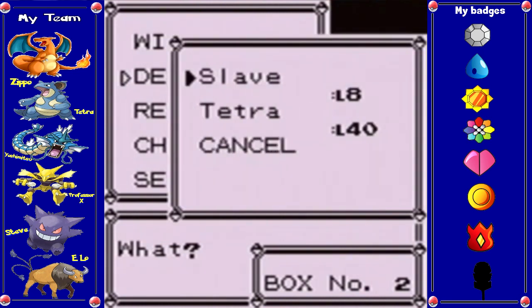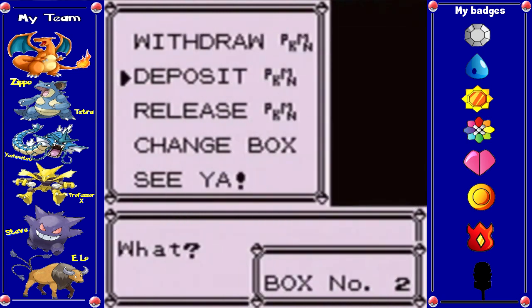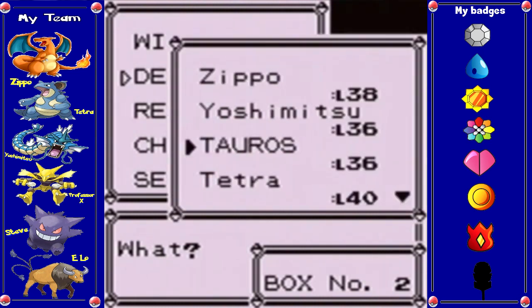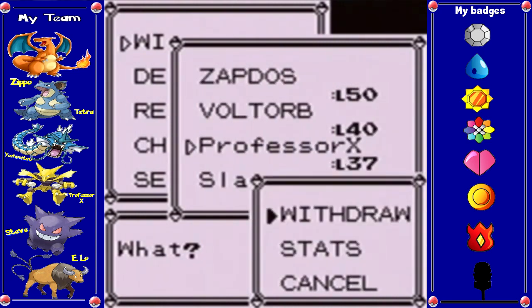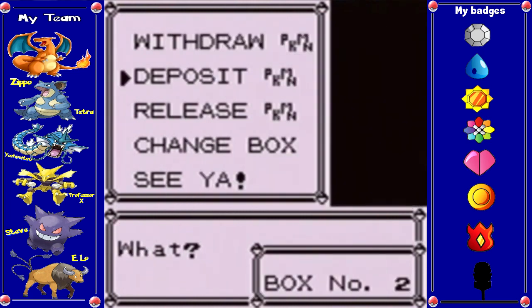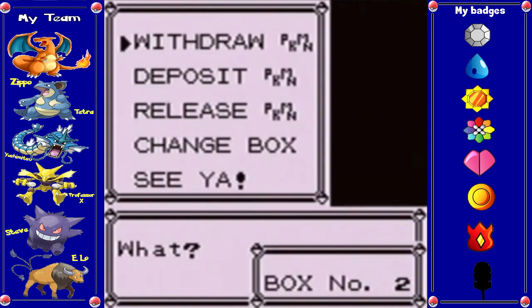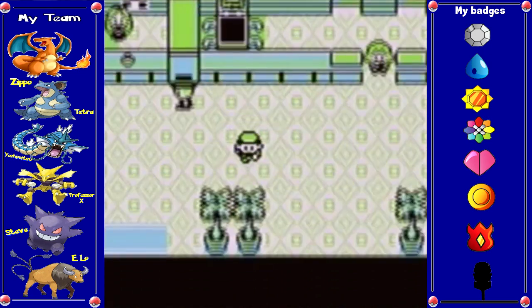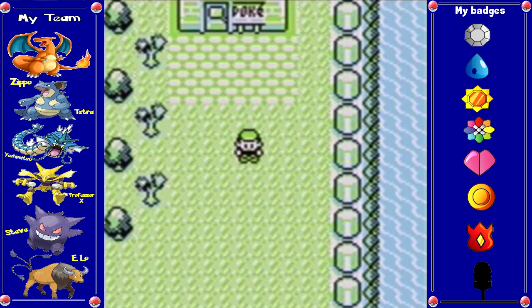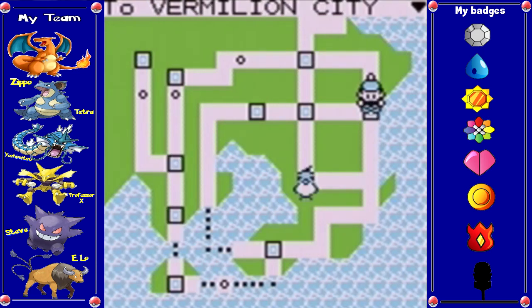Let's go ahead and deposit. We shouldn't need Slave for now — we probably actually won't need him for the rest of the game, so we can say goodbye to Slave. He tried his best against Articuno and Zapdos, but being underleveled it would have been funny if he could have gotten a little damage in. Let's go ahead and withdraw Professor X — and there's Zapdos right there. We're going to deposit Professor X for a second, change boxes, and withdraw Articuno. I should probably just start keeping them in the main box. We've pretty much done everything now; there's nothing really left to do.